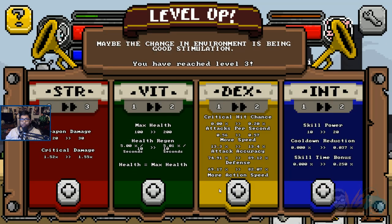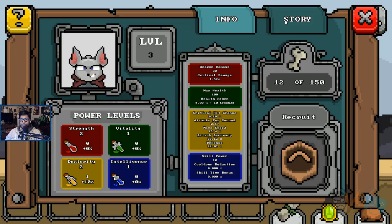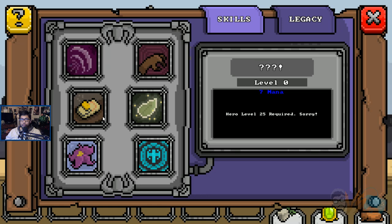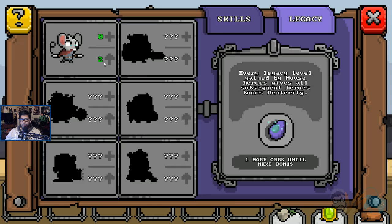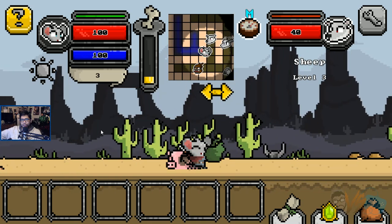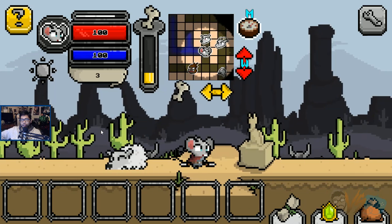All right, we're going straight — more dexterity. Got an orb. Every legacy bonus gained by mouse heroes gives all more heroes bonus dexterity — every hero gets bonus dex. Interesting. So this is kind of like a roguelike then. This is going to be like an RPG roguelike.